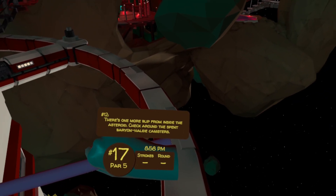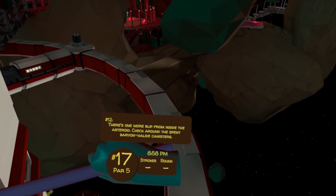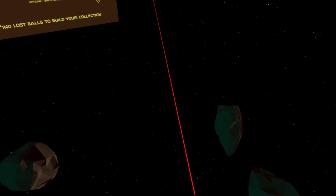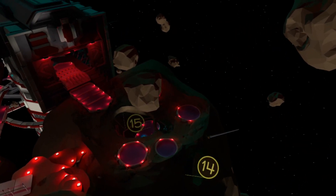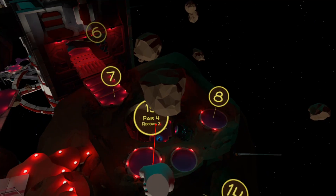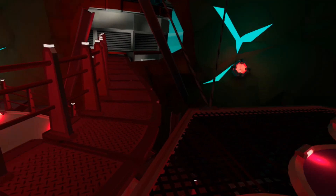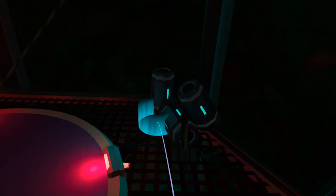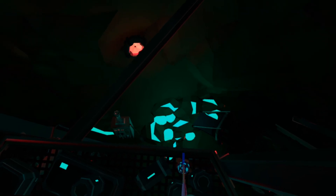There's one more blip from inside the asteroid. Check around the spent baryonhalide canisters. So if we go to the asteroid that's been mined out just by hole 15 and teleport there, look to the very edge beyond the flag and you can see some of the spent canisters. Looking down to the next tier below, you'll see there's an egg amongst them.